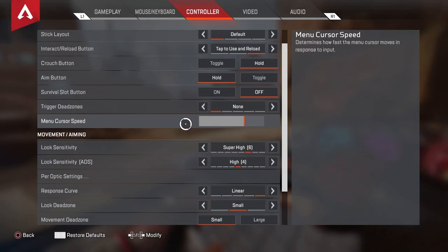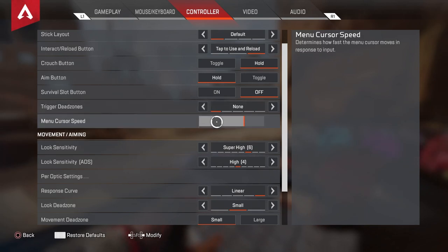My menu cursor speed is all preference. I prefer a mid setting — sometimes I lower it, sometimes I go max, it just depends. Trigger deadzone: always have it off or none. Most people who watch controller settings videos will say none, and honestly it's better. My personal preference is none.